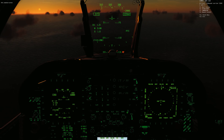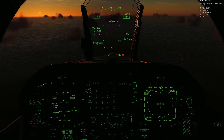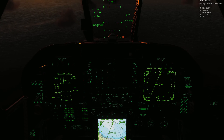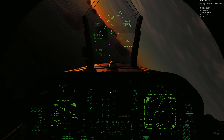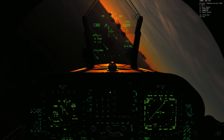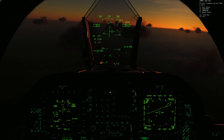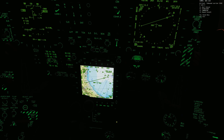Let's set the TACAN to our carrier at channel 74, and set the ILS for channel 11. We'll set our course line to 1-6-4, which matched what our marshal controller told us. The key points from the marshal: the radial from the carrier we'll orbit at, the distance to the nearest end of the marshal at 21 miles, we need to be at 6,000 feet, and our push time is 32 — meaning 32 minutes past the current hour.